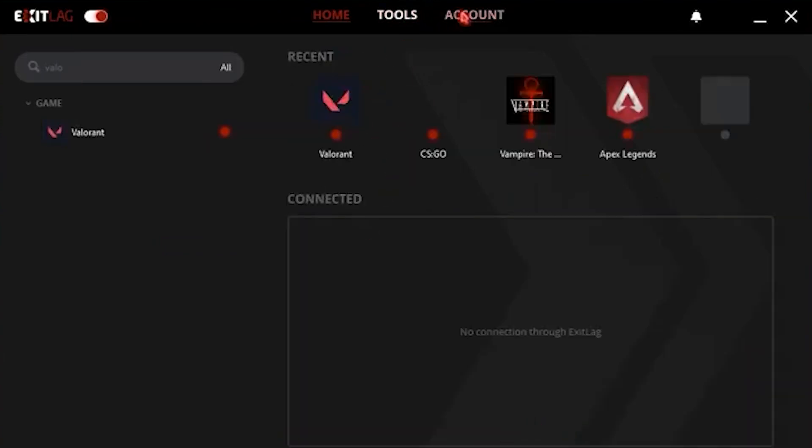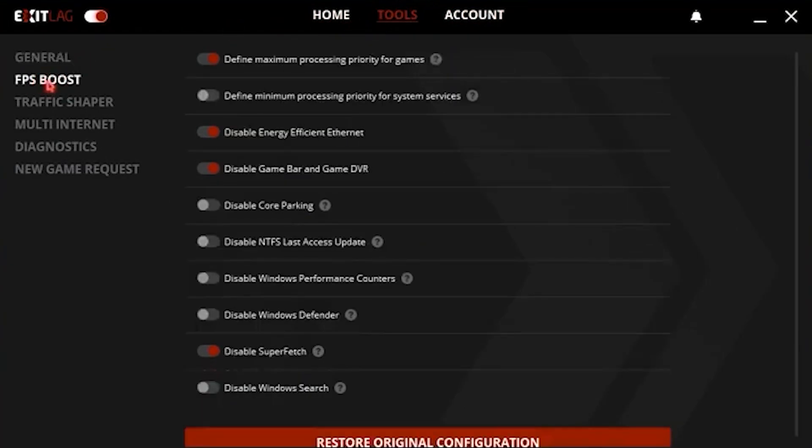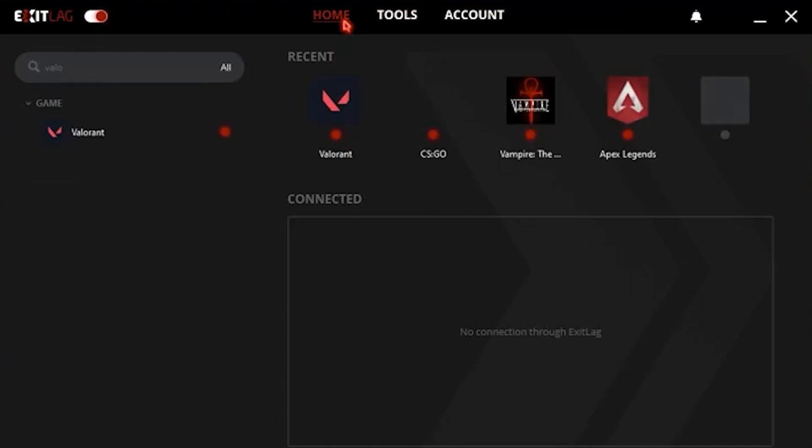Click on Optimize and that is going to optimize the best ping for you. Once it loads up, click on Apply Routes and then go to the Tools section. Go into the FPS Boost section and click on the first, third, fourth, and second-to-last options — that is going to allow your computer to run your games at the best priority and save you from a lot of background interference.